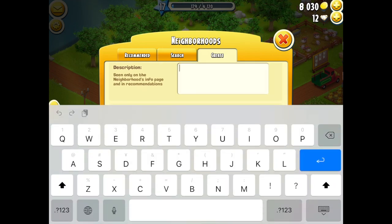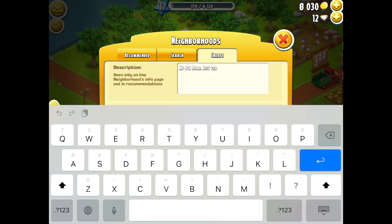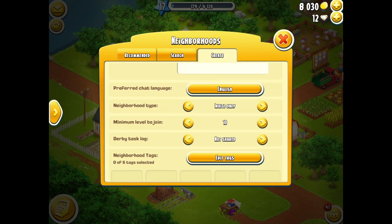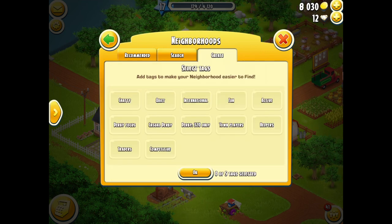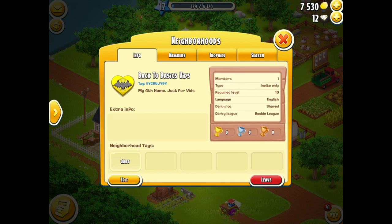So I'm calling this one Back to Basics. Description is done, logo has been chosen - my fourth home. Preferred language is English, I'm going to put it to invite only, leave it at 10, I'm going to share the Derby task log. For tags I'll just put down it's a quiet place. It's not really chatty, not very active - I do play the town when I get it, I might do the helpers, maybe the casual Derby. 500 coins to create it, and there we go - we've got our own hood now.